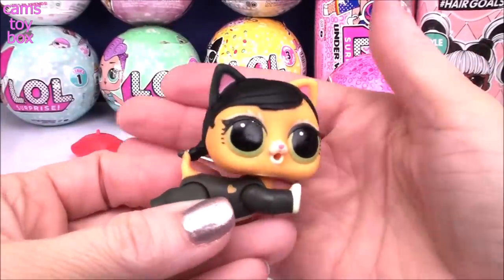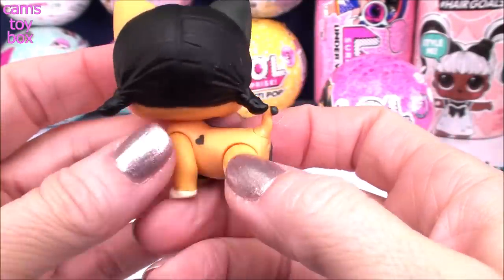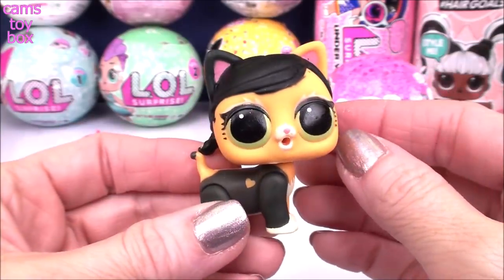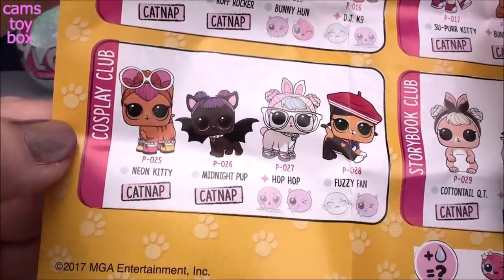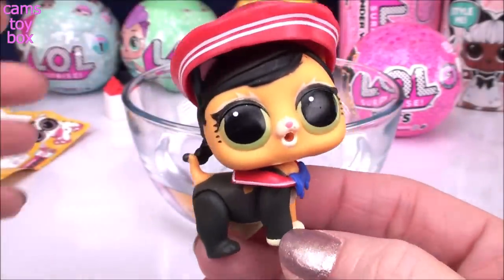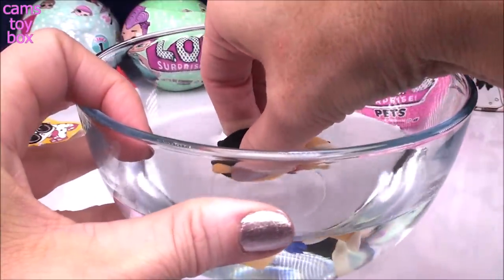Check it out guys, we got Fuzzy Fan! She's super cute. She's like black on one side with that beautiful little heart cut out, and then this side she's tan with a little black heart. She's also got one tan ear and one black ear. Here is Fuzzy Fan in our collector's checklist from the cosplay category. It looks like she is a popular doll and is either going to cry or possibly spit. Looking super cute in that little hat and collar. Let's give her a drink of water and see what she's going to do.